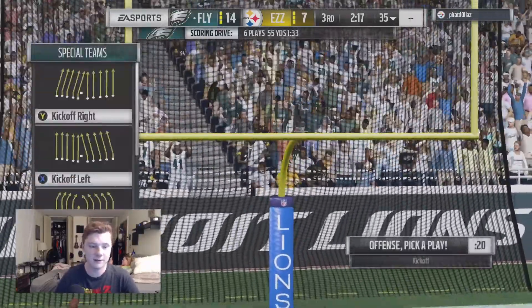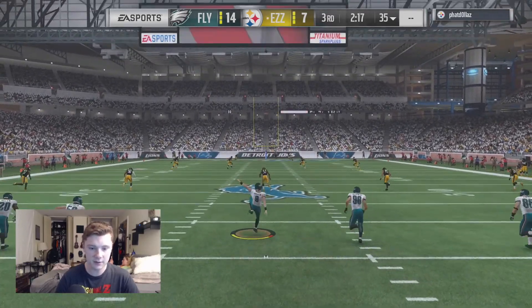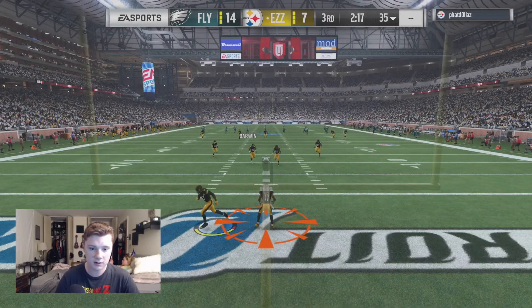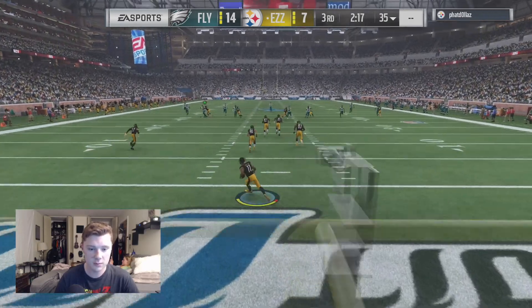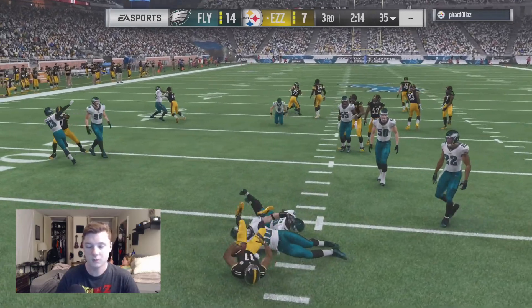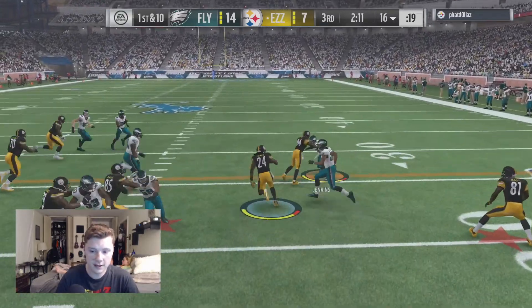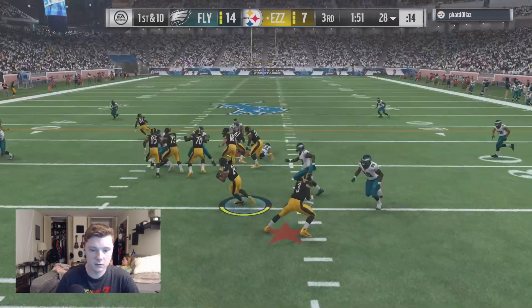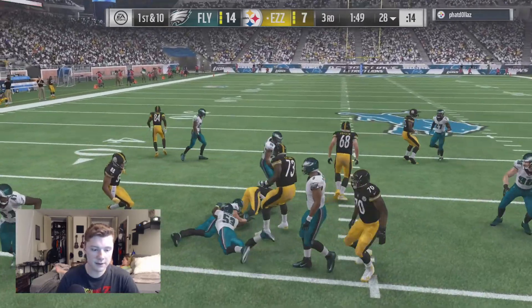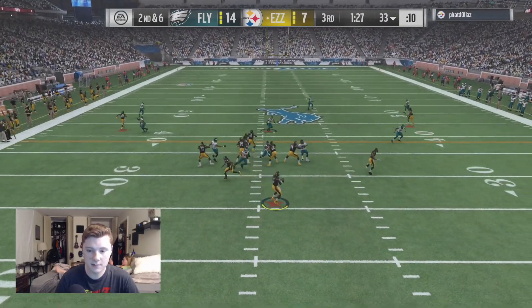We got a rushing touchdown, we got a passing touchdown — big boy Alshon Jeffrey, man. The all-time Eagles not looking half bad. Defense is probably shining a little more than the offense, but I kind of struggle on offense this year which is weird because that Eagles offense is pretty damn good. Honestly surprised he hasn't tried a one-on-one with Randy Moss yet — I'll take it. My player is frozen right there — come on DRC.